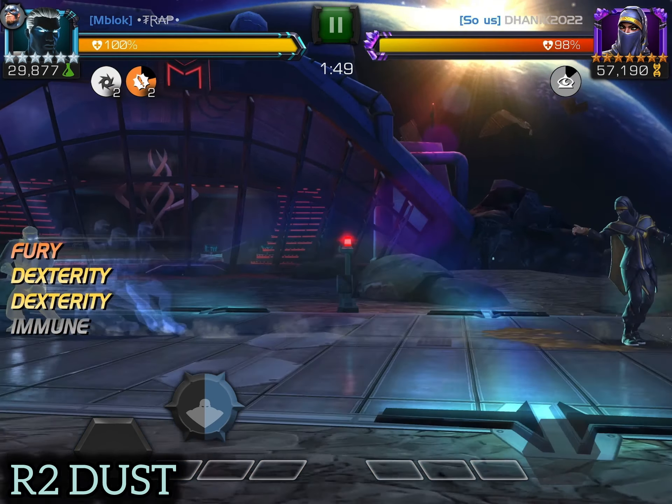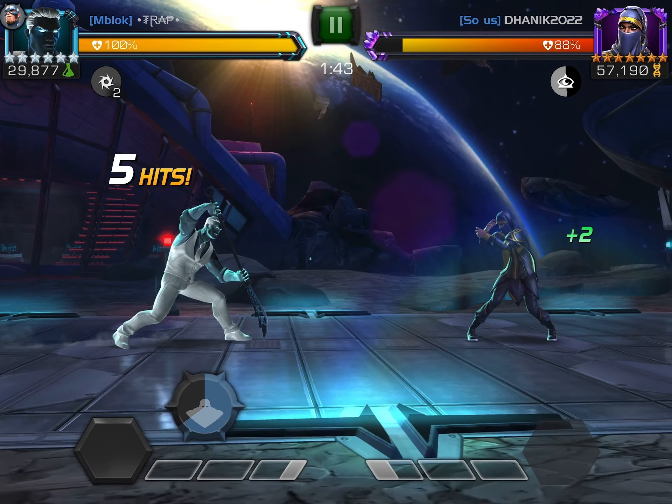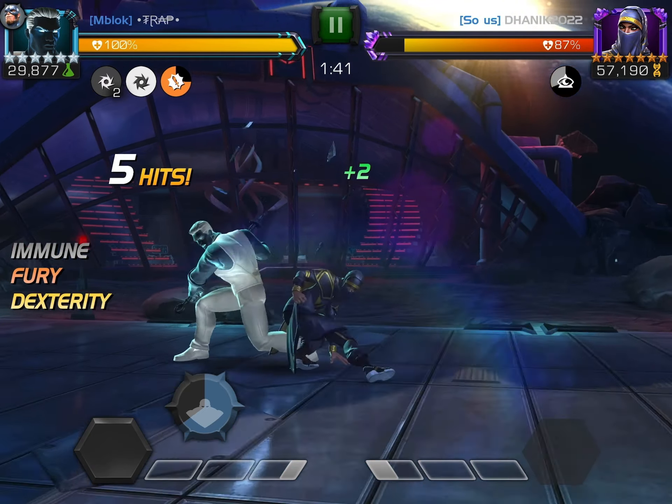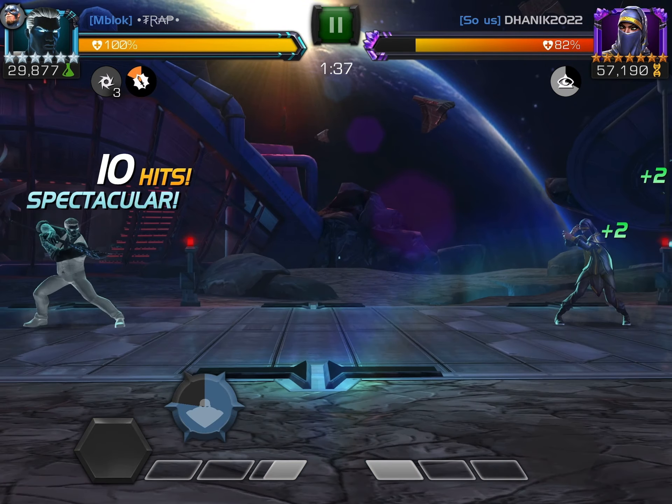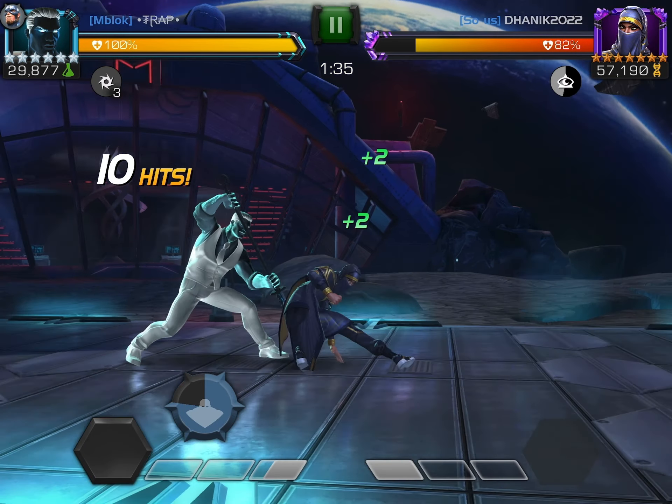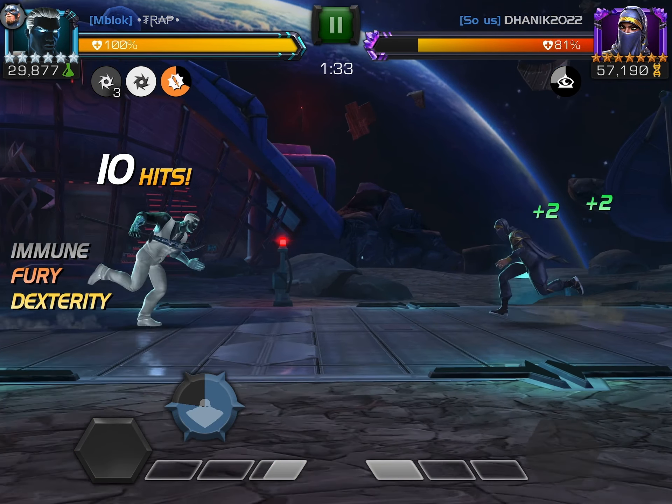The last match is a Rank 2 Dust — we just play this normally. You don't want to parry Dust, so I try to avoid that in this matchup. We played Mr. Negative normally using his normal rotation. It's a slower fight compared to the others but still pretty fast, and he's a very nice counter to Dust because you get three openings with the evade.